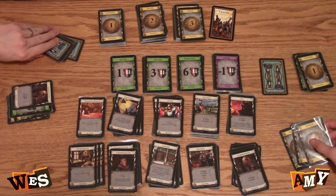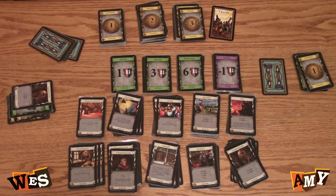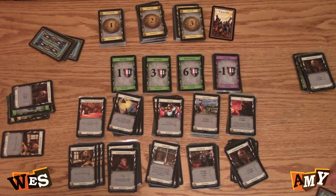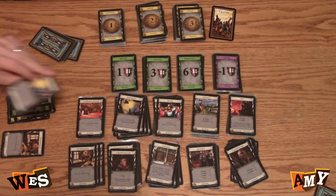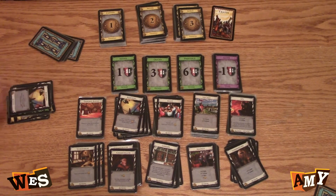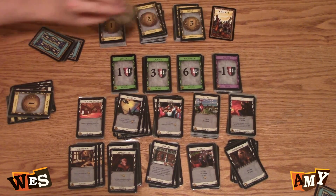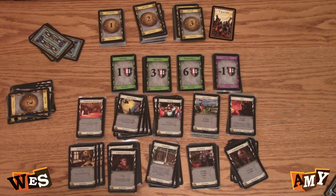I have five — I'm going to buy a laboratory. Play workshop — gain a card costing up to four. I will gain a remodel. And then I have four in my hand so I'll buy a silver.